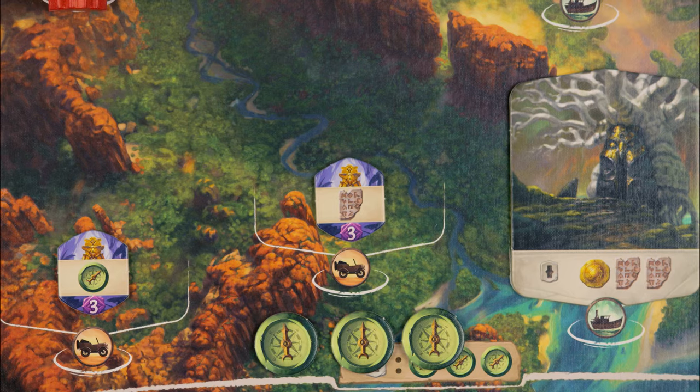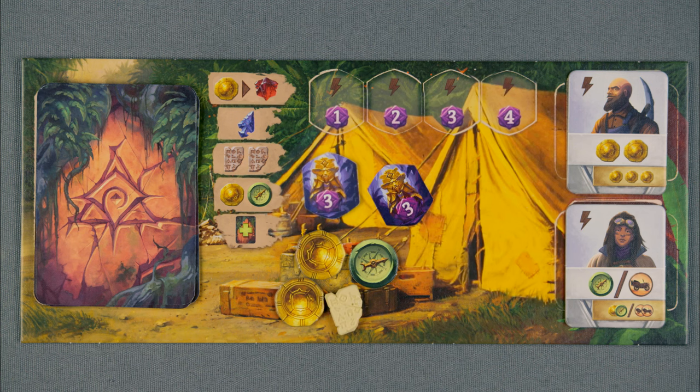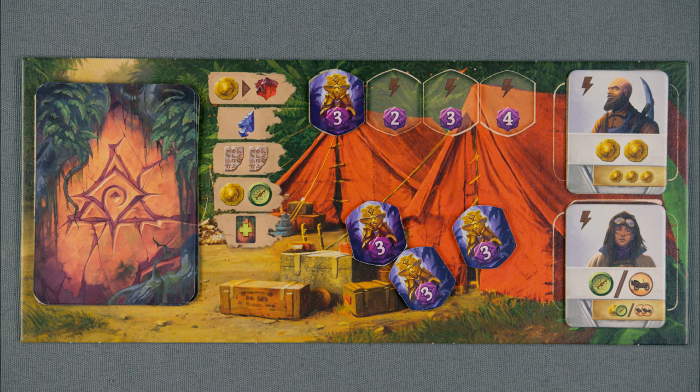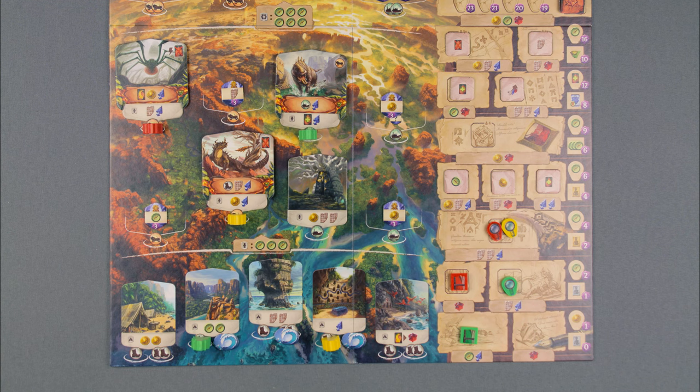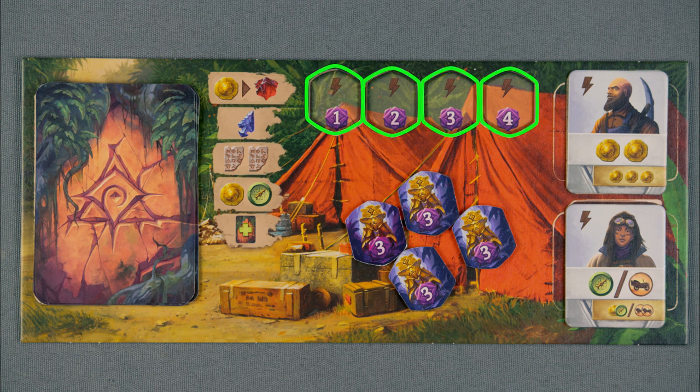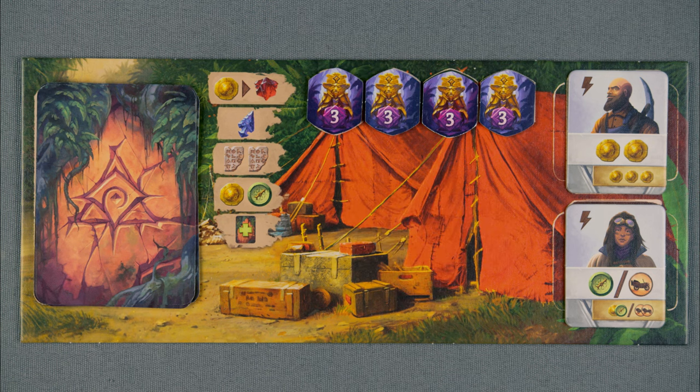Idols: Idols are gained by discovering new sites and are placed face down on your player board, and they are worth 3 points each at the end of the game. During your turn as a free action, you may permanently place an idol in the leftmost open slot to resolve one of the effects on your player board — for example, gaining an arrowhead. Note that uncovered idol slots are automatically worth points at the end of the game, but if you cover them with an idol, you lose those points. However, the idols are always worth 3 points whether placed in a slot or not.